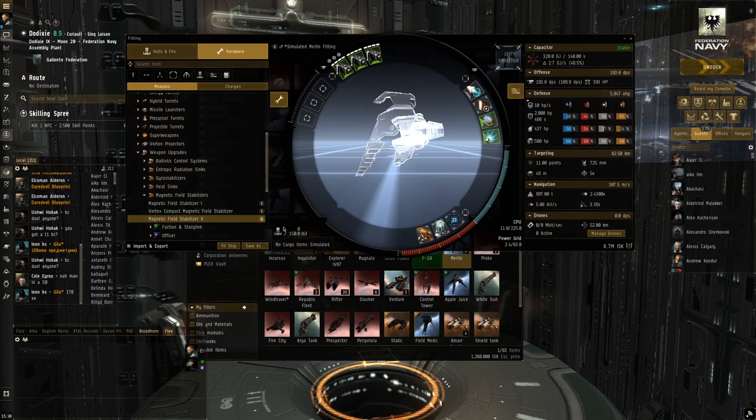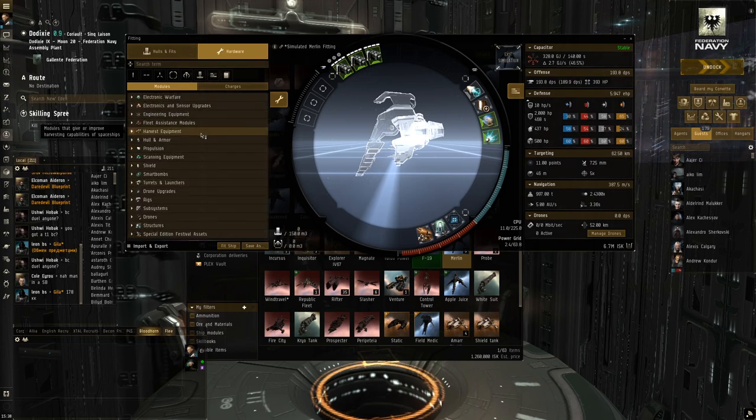The last stage is to put in the cargo hold the ammunition and whatever else we need for the ship. Always remember to do that — you never want to undock with no ammo in your cargo hold.